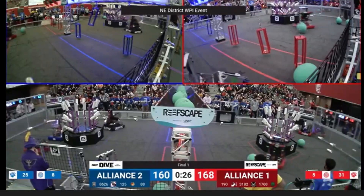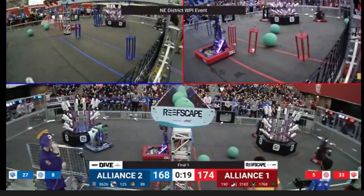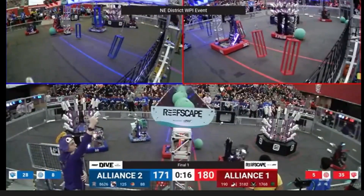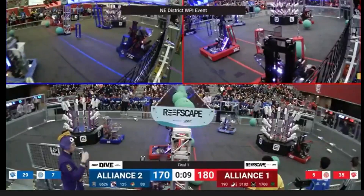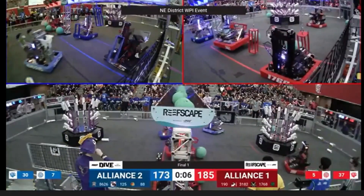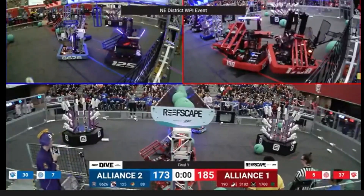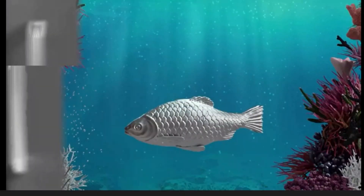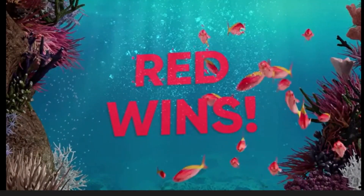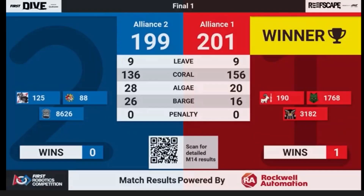Despite this, they're still able to put up points and really contribute to the match, because we're at a point in the season where teams are kind of getting it. As we go into district champs and progress with Reefscape, driving, situational awareness, and match strategy will be smarter. While they don't end up winning this match — spoilers — they do implement a strategy that really adds something to Reefscape. The fact that they made finals and were only three points off really shows this could be a viable strategy. If 8626 had scored either one of those net shots, it would have swung the match enough to win, and I think that was pretty scary for Red.